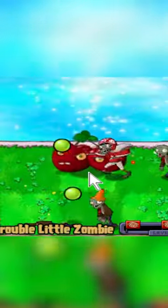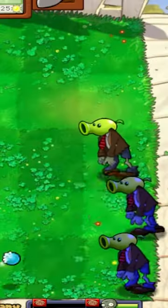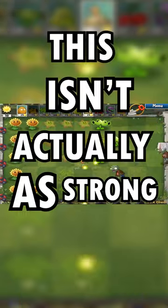Cherry Bomb is one of the weirdest plants to balance in Plants vs. Zombies. It costs 150 sun and every 50 seconds lets you kill basically any zombie in a 3x3 area. However, in Plants vs. Zombies 1, this isn't actually as strong as you think.